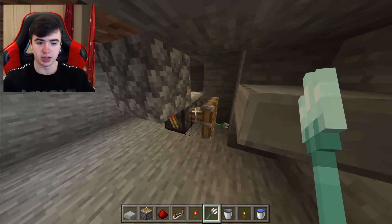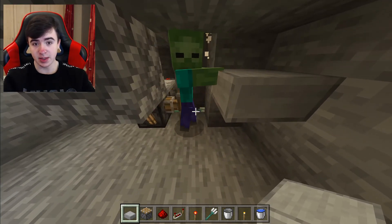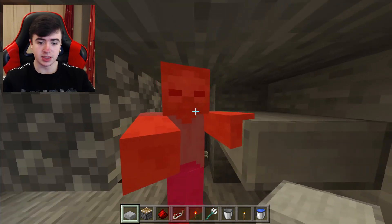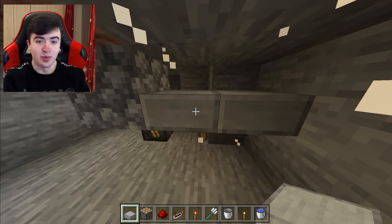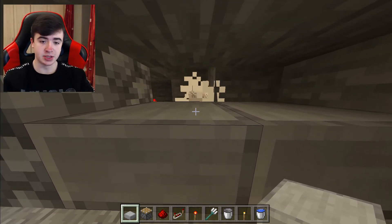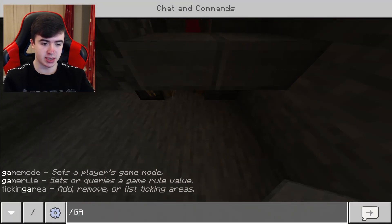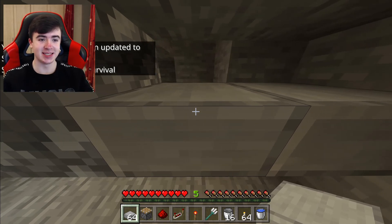I threw the trident. The first one fell and they died, giving me XP. Another one. You see, it's important to have these slabs here because the monsters are just going to come to you. The zombies keep on taking damage and keep on dying. I'm going to change my game mode to survival — I'm already at 5 XP. This is honestly decent.